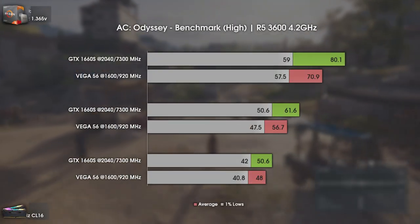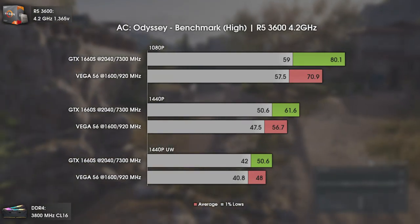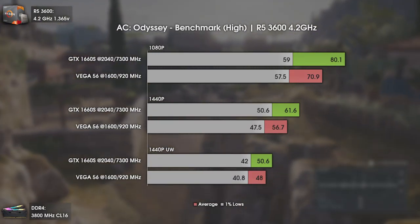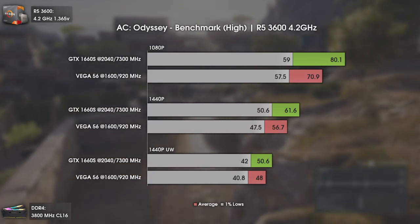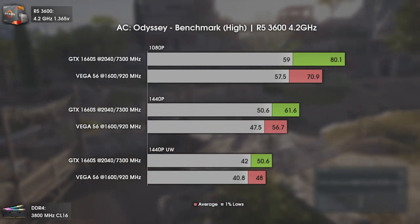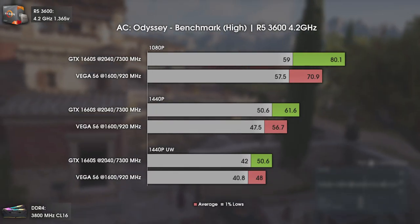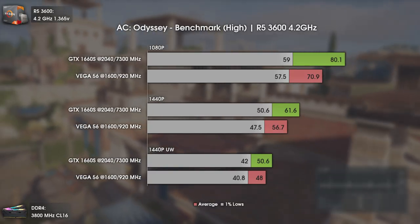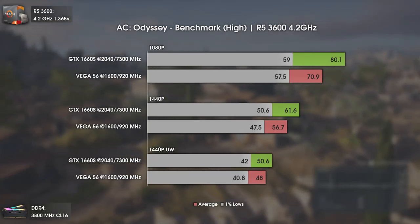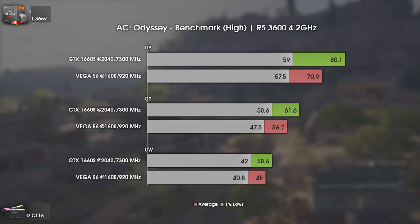Today's first game is Assassin's Creed Odyssey, using the in-built benchmark. As can be clearly seen, it is impressive how well the GTX 1660 Super handles this game — or better saying, how badly the Vega 56 does it. In the side-by-side comparison, you can see that the Vega 56 is using around 140 watts instead of the usual 200 or 220, meaning the card isn't being fully utilized. The fact is that GTX 1660 Super performs better in any resolution while consuming way less. Impressive indeed.